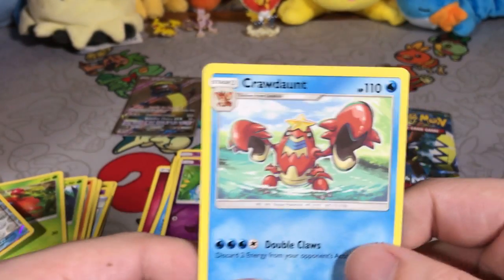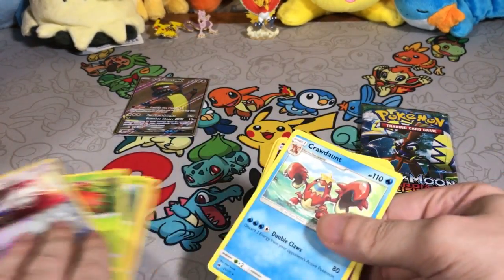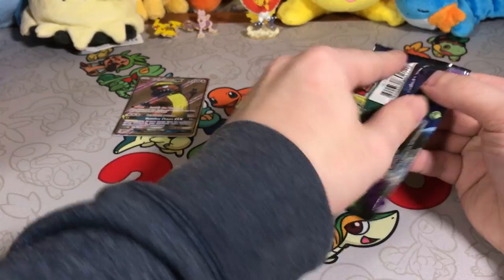Look at that Salandit! The reverse is going to be a Spoink, and the rare card is going to be a Crawdaunt. Looks pretty cool — I like him. Too bad he's not anything special, but he's pretty cool. I like the guy, not gonna talk any kind of crap about him.